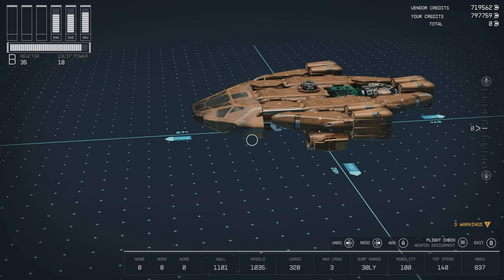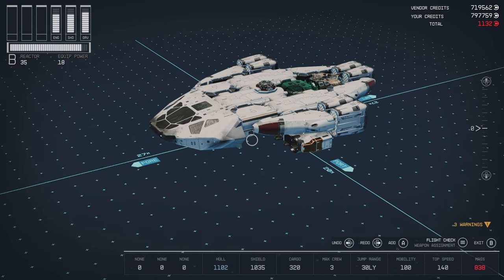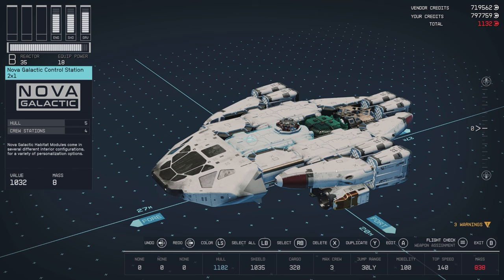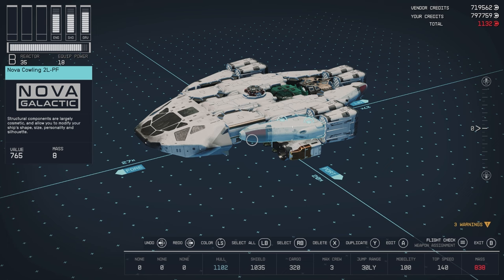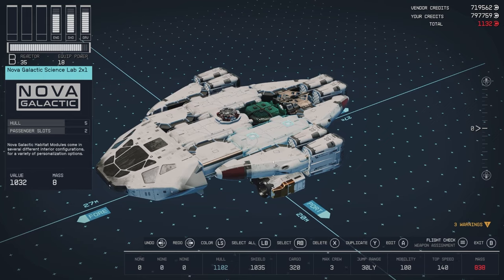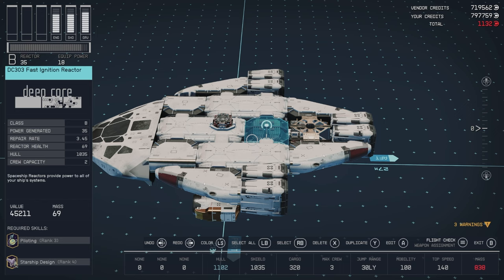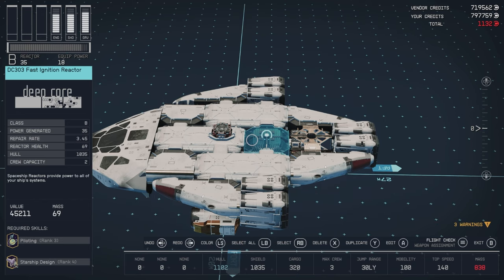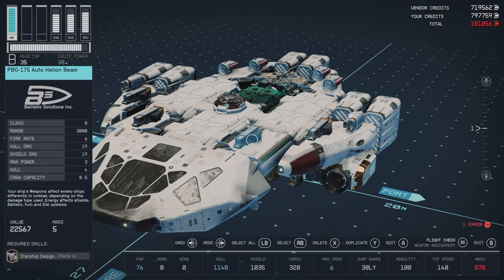Here's our rust bucket all finished up. I just need to give it a lick of paint. For the color scheme I've gone with the default Nova Galactic coloring — just this white and reddish-copper color — although I did leave the reactor as a greenish color, which was the same color as the one on the original ship, just to break up the color a little bit.